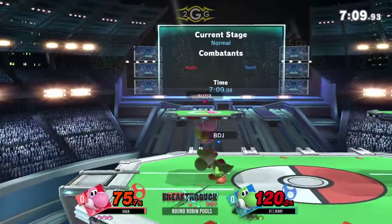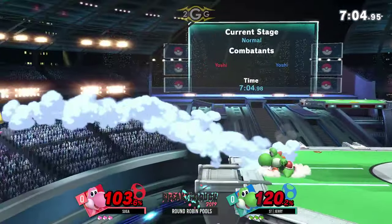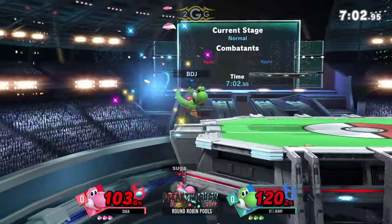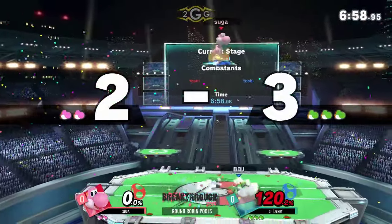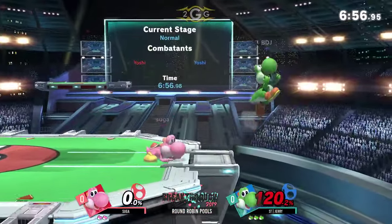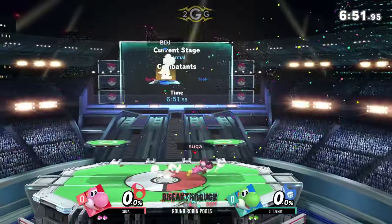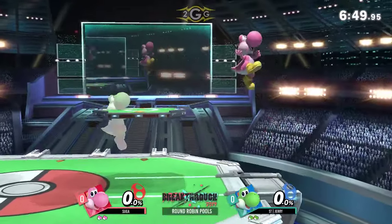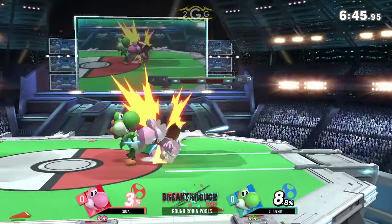I haven't even gotten to see Yoshi Ditto in Smash Ultimate, so we should definitely see a lot of egg play as well, a lot of offstage play as well. That was a really good F-smash. He kind of waited there and reacted to him getting up onto the stage unsafely, not grabbing the ledge. And then Suga using the same trick against him, waiting for him to land.